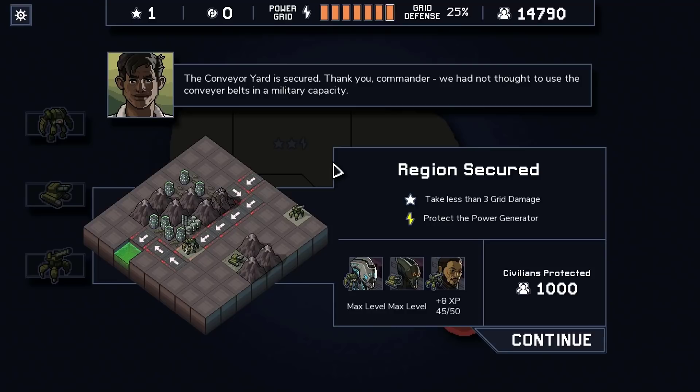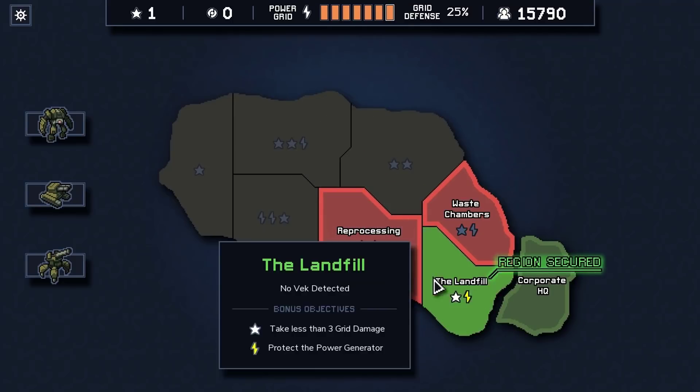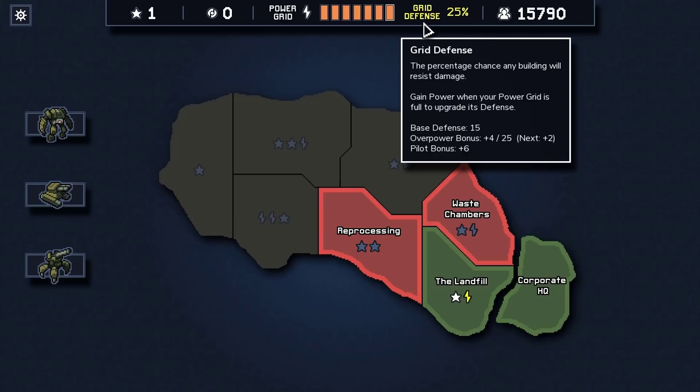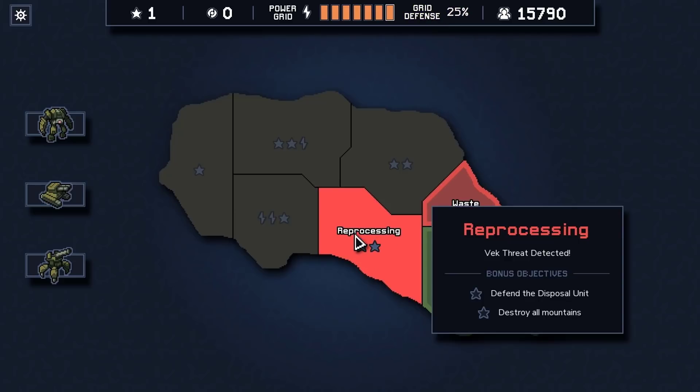We took less than three damage and protected the power generator. Our final pilot is approaching max level and we got a thousand civilians protected. Time to go to Reprocessing — we want those two-star missions so we're doing all three. We also got our grid defense up to 25%, which is pretty nice. We have to destroy all the mountains — time to use a silly super weapon.